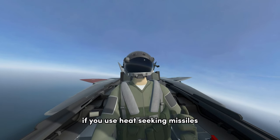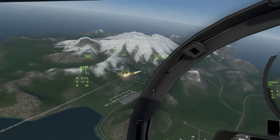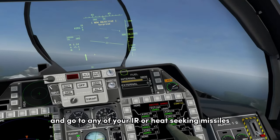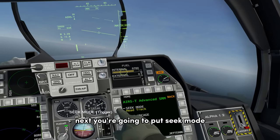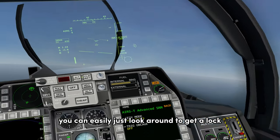Tip number four: if you use heat-seeking missiles, you can destroy any missile that's after you. In order to do this, you need to go to your equipment menu and go to any of your IR or heat-seeking missiles. Then put seek mode — you want to make sure it's on head track. Once it's on head track, you can easily just look around to get it locked.